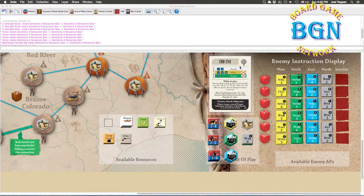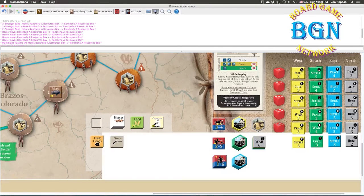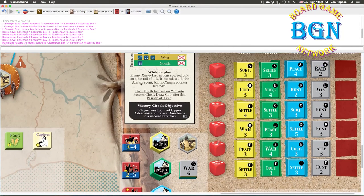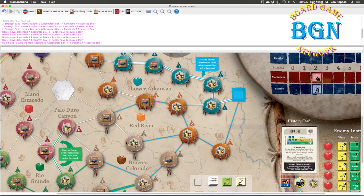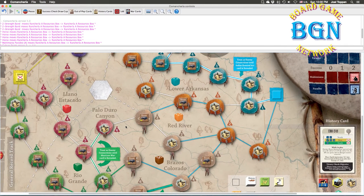If you look at the history card for the first period and zoom in on the victory check objectives, this is really what the player has to look at right off the bat. Players must control Upper Arkansas and have a rancheria in a second territory. You have a limited amount of time to achieve this goal. Look up the rulebook to make sure you understand what 'control' means — I get a lot of questions on BoardGameGeek, and there's also an FAQ.